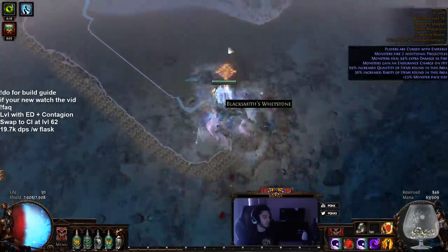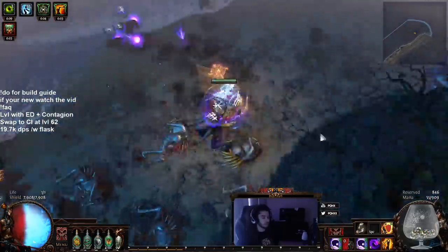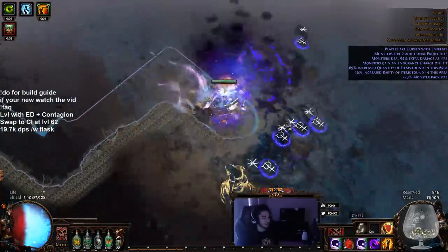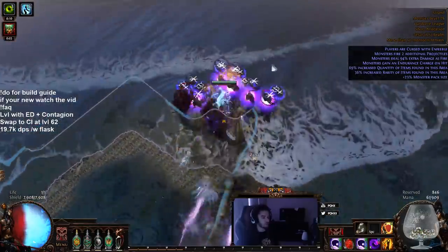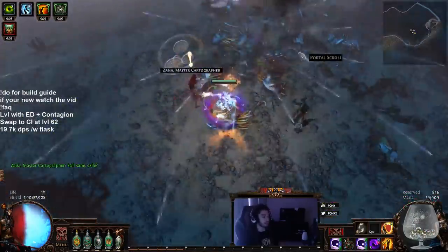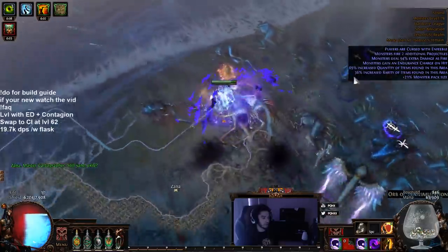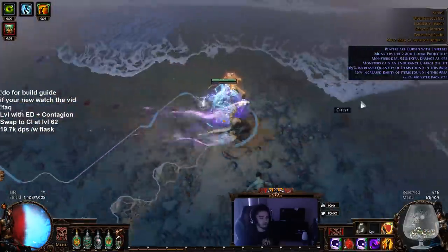I've been testing around with a few links. I was using Phase Run previously, which I don't think there's anything wrong with. It's just since they said they buffed monster damage and stuff, I'm probably going to try to use Shield Charge with Fortify. We do get so much more tanky in the patch, so I'm so excited for that. I kill the mobs too fast here to get Vigilant Strike Fortify, so I just had to put in Fortify with Shield Charge.